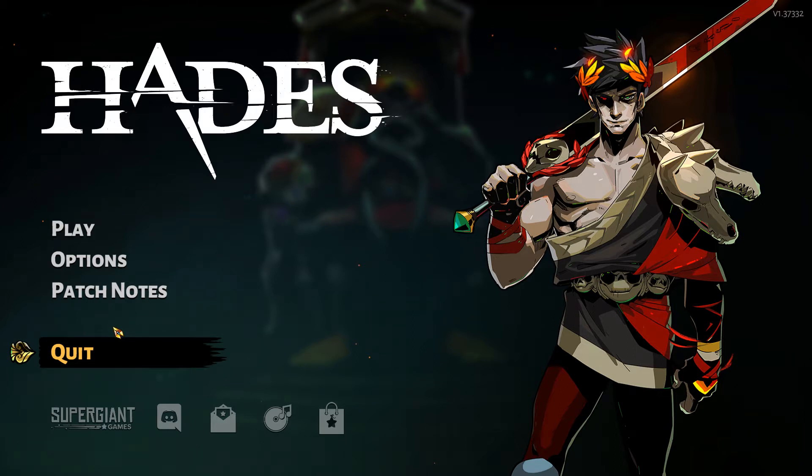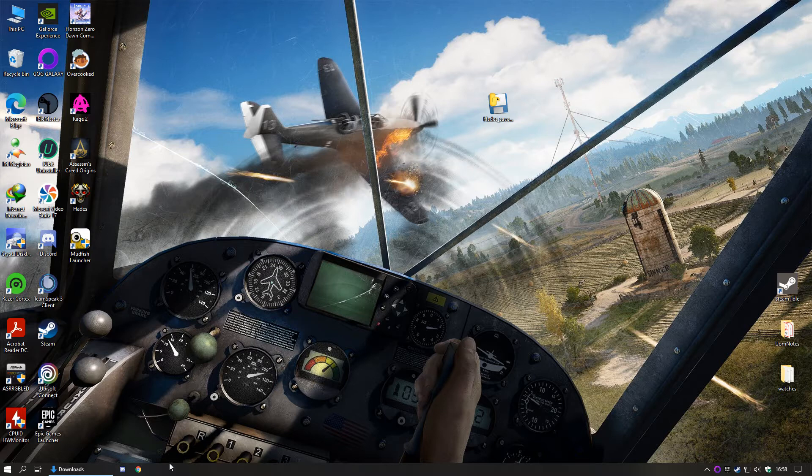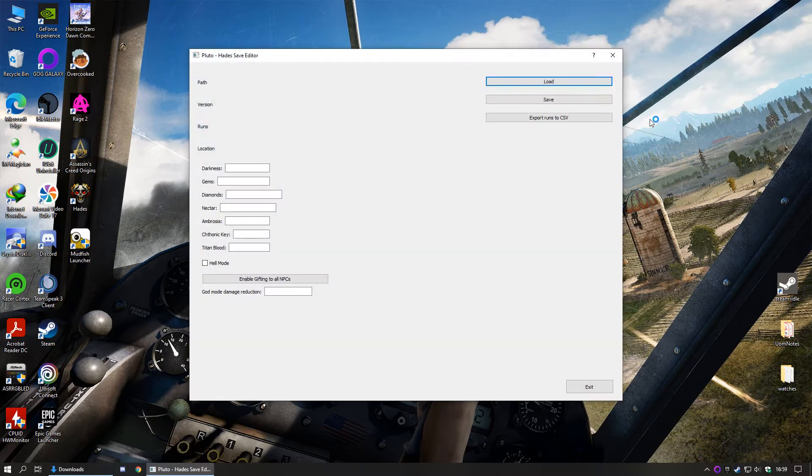Open Zahades save editor. Click on load and choose your save file.